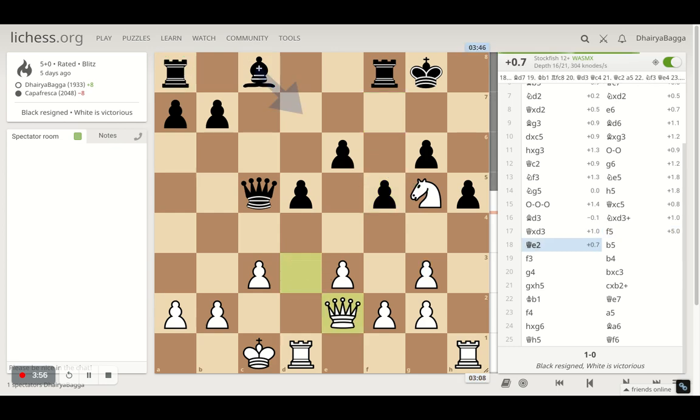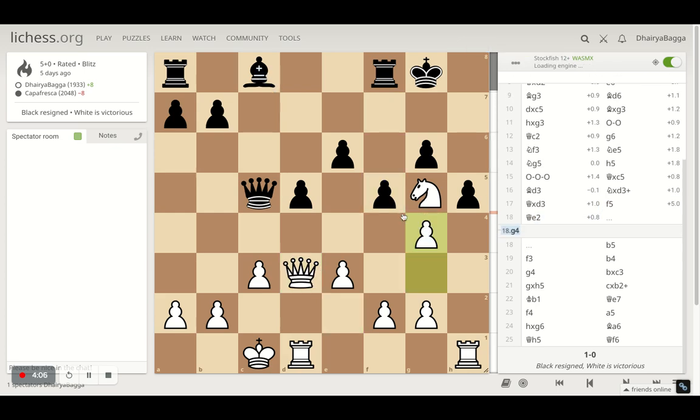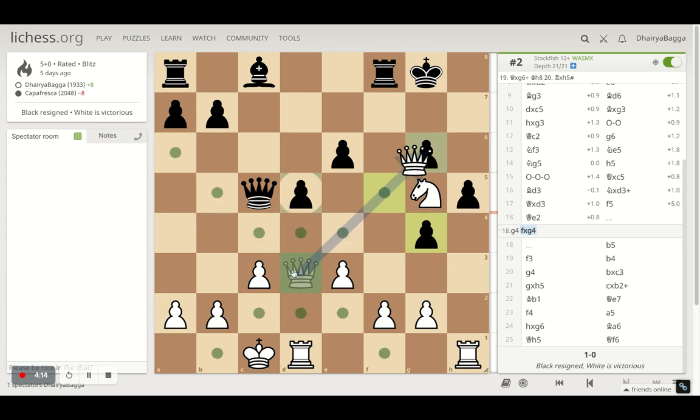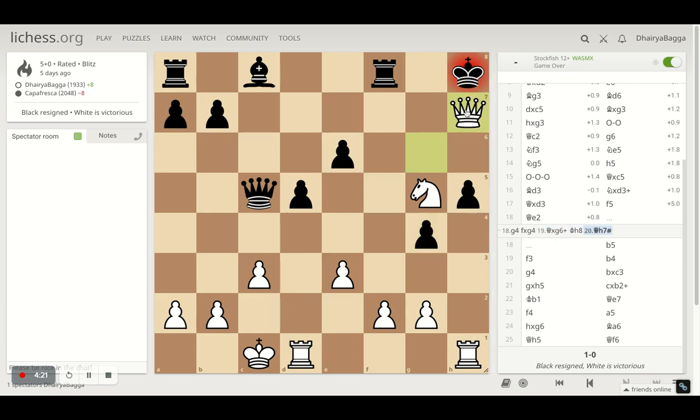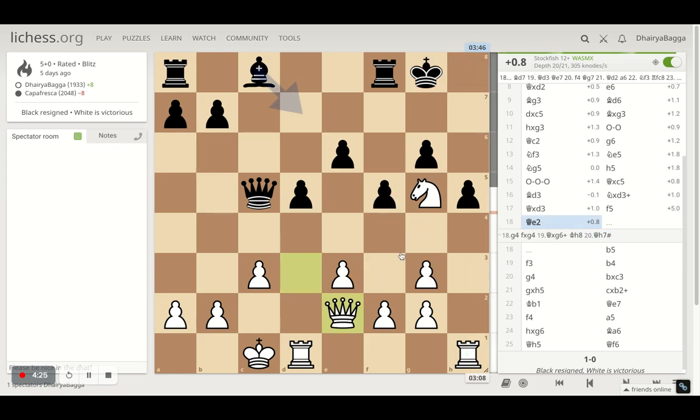Here I went with queen to e2, trying to make sure that I'm able to play pawn forward in the next move. Though the computer suggests you can play g4 straight away, because once the opponent decides to capture with the f pawn, you can simply take — that would be mate in two.